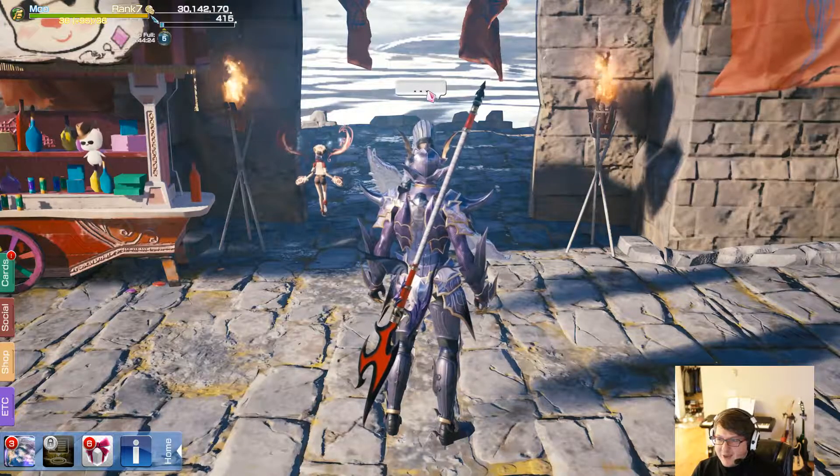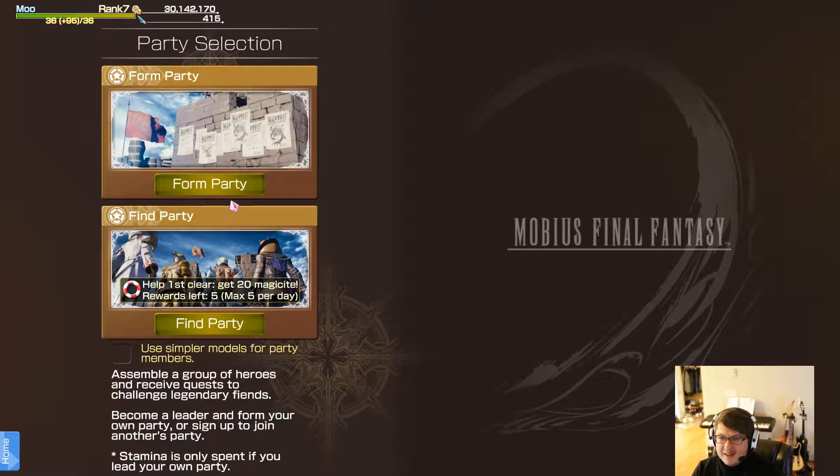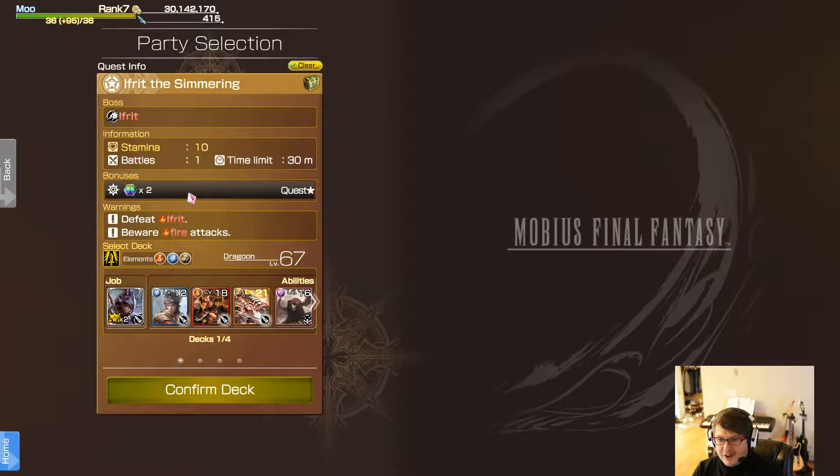Let's get right back in there, and this time we will host a game so you can see how that system works. We're going to form a party and do the quest star one — the easiest one because we're relatively new. We don't want to mooch too much, and I do want to get the Ifrit Sikarius card because that's really good for my job, so we will farm him.